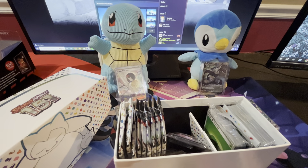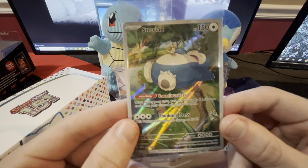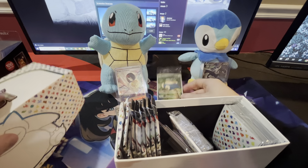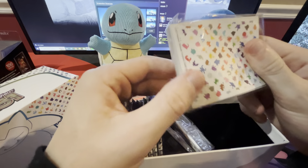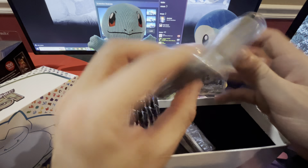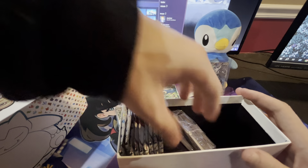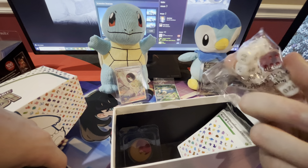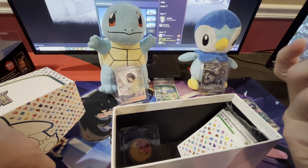We'll see. On to the Elite Trainer Box. Pop this bad boy open. I plan on opening a ton of these guys, so I'll really try to keep a lot of variety going on with our channel, but it might just be consumed with this. I'm thinking about getting a Fusion Strikes booster box to keep things spiced up. Here's the code card. Here's the promo card — looks nice, with a little Pidgey on top of Snorlax. I think I like the Charmander better though.